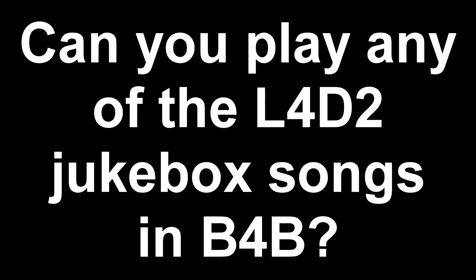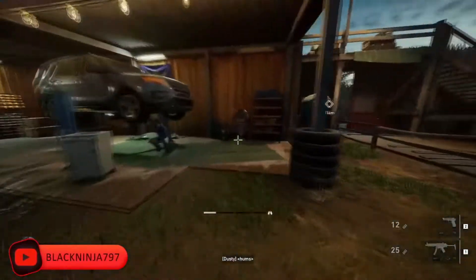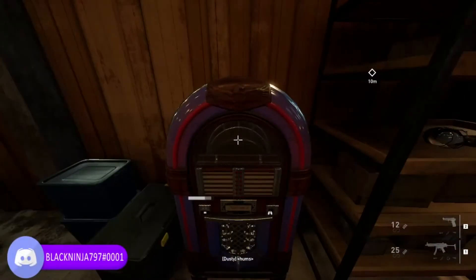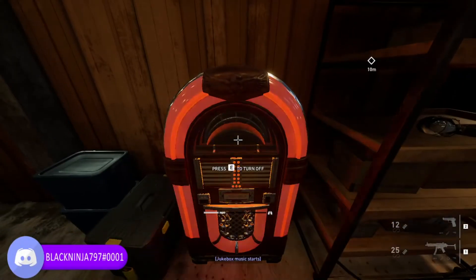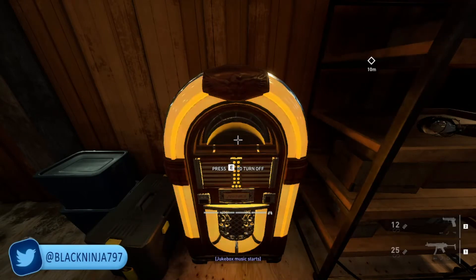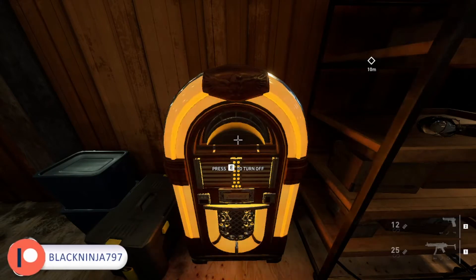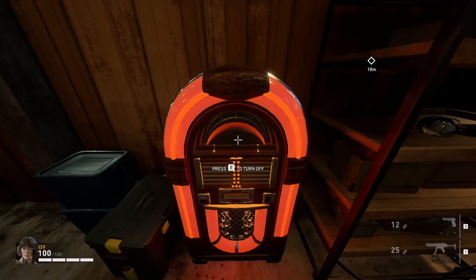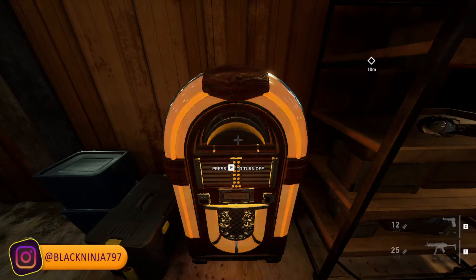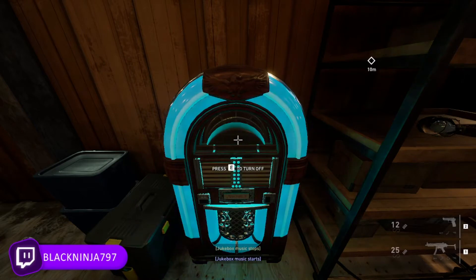Myth: Can you play any of the Left 4 Dead jukebox songs in Back for Blood? For those who don't know, there is a jukebox in Back for Blood in Fort Hope. You can go up to it and play music. This was originally in the beta as well, though you couldn't actually play any of the music back then — it was just there cosmetically. Now you can play it, and it does play a lot of licensed songs.